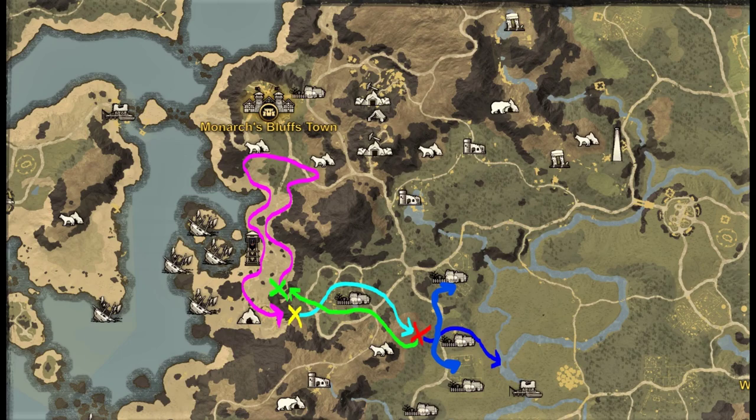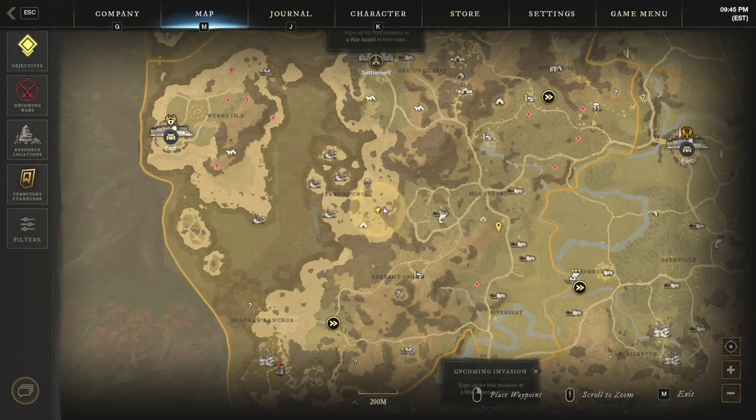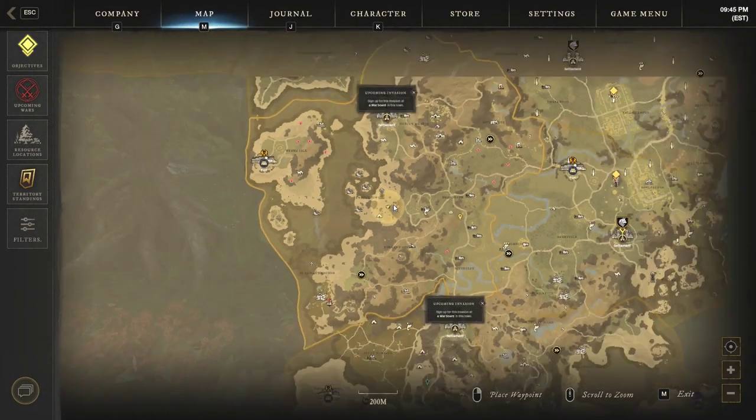The other big thing to mention is while running this route, keep your eye out for all kinds of other nodes like iron, hemp, lifebloom, and all the other plants that are out in the world. Okay, so let's get started.